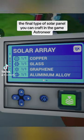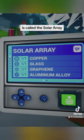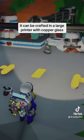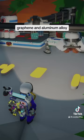The final type of solar panel you can craft in the game Astroneer is called the solar array. It can be crafted in a large printer with copper, glass, graphene, and aluminum alloy.